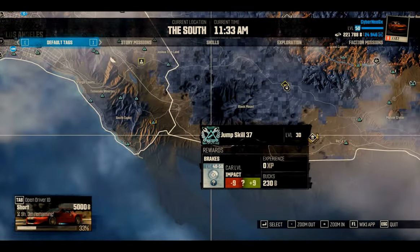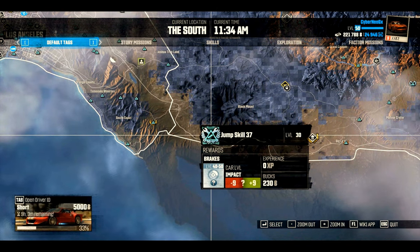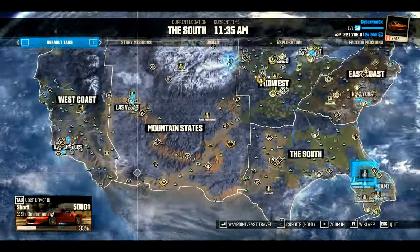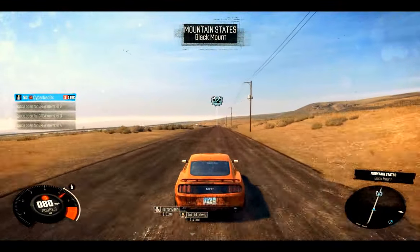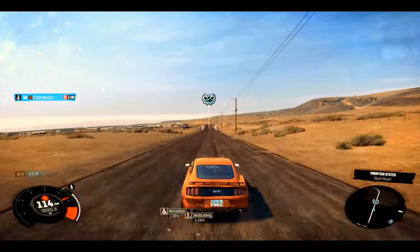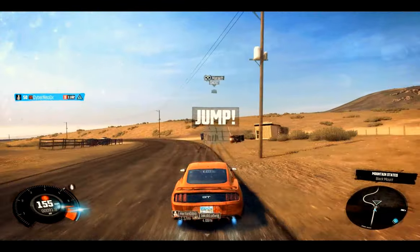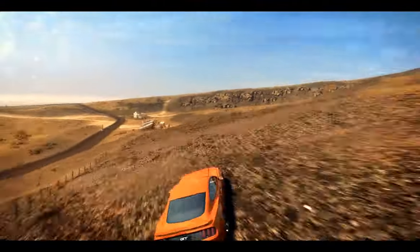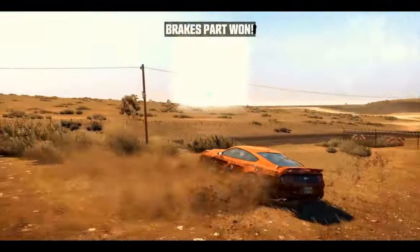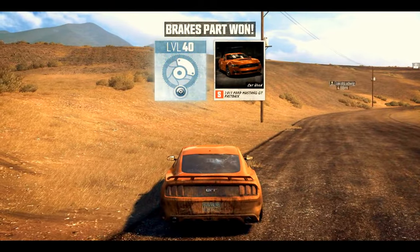Jump skill 37 — this is pretty straightforward, just haul ass. It's another jump — self-explanatory. I made a whole video on it. Just get up to speed and go, cleared it by a long shot bouncing around through the hills. Platinum brakes part — it's that easy.